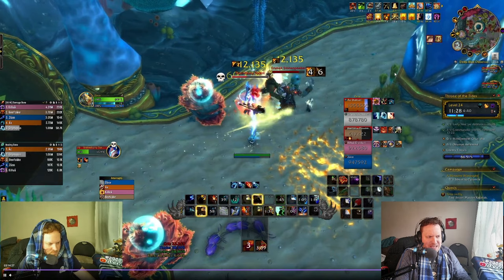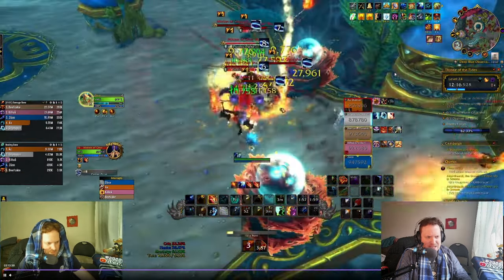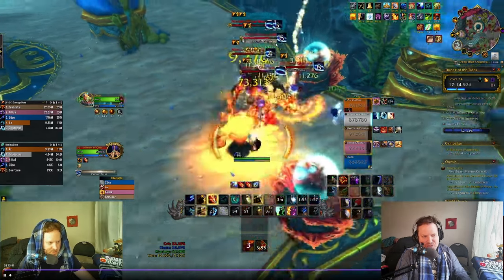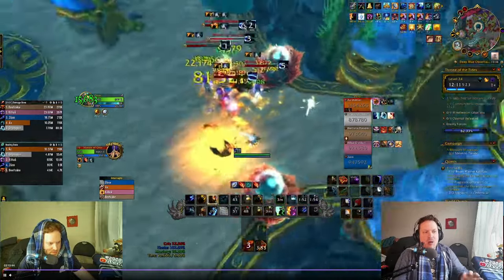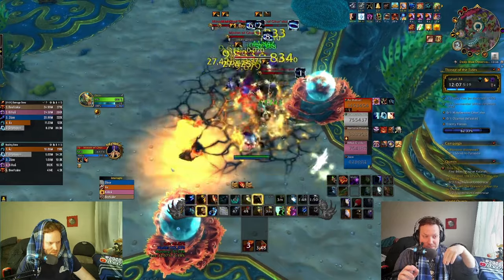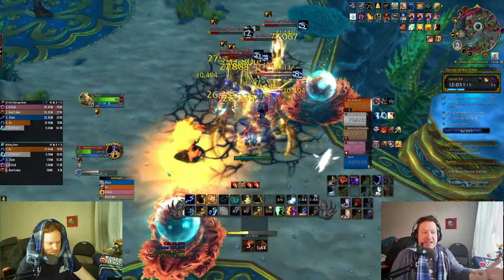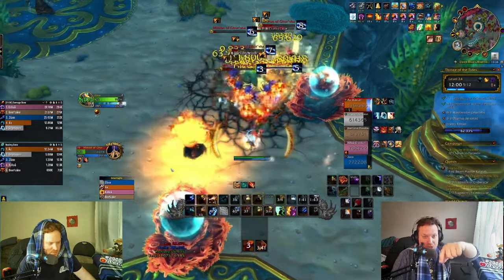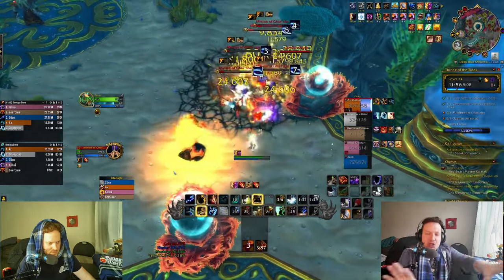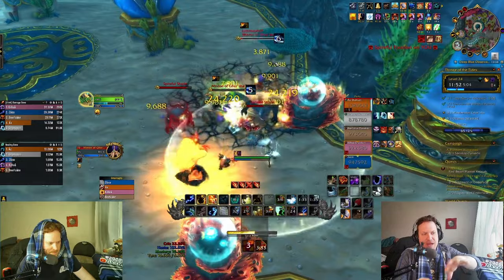At the end of this corridor there's a very difficult pack in Fortified week. These guys have psionic blasts — pulses — that need to be CC'd. A word of advice: use your Liquid Magma Totem, recall it, and use it again before you use Cap Totem. If you use Cap Totem first, your Totemic Recall is going to recall Cap Totem instead. So get your Liquid Magma Totems out of the way first, then use Cap Totem and you won't have a problem with that.